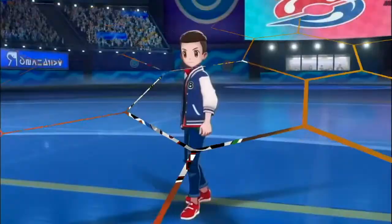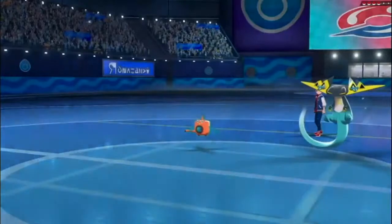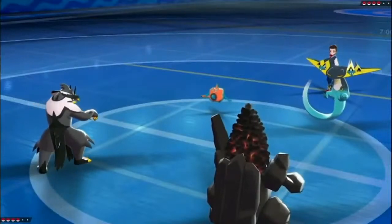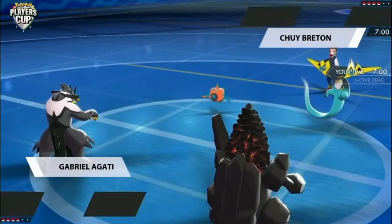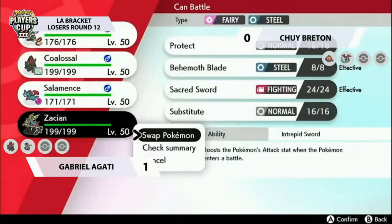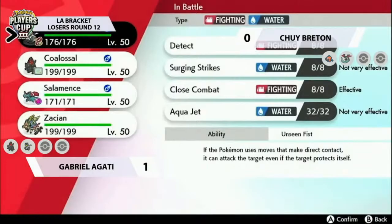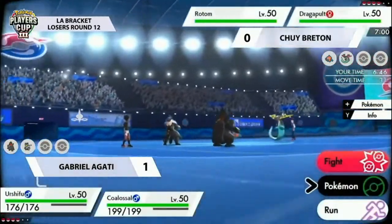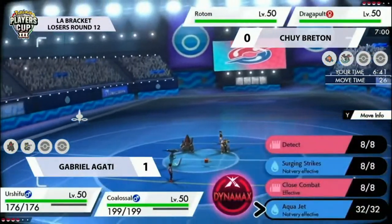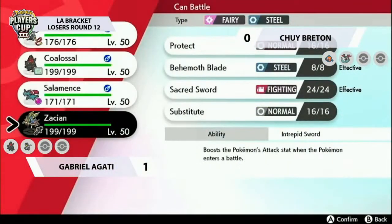Let's keep the momentum rolling and jump straight into game two. Very interesting choices from the Venusaur there. We see Dragapult and Rotom coming out from Chewy — great to see the Rotom out in action once again — paired up with Urshifu and Coalossal on Gabrielle's side. I wonder if Coalossal will try to get its boosts up again, and you think: why not? You went for it in game one and it worked out pretty well — you've got to contend with something like the Eerie Impulse, but that Rotom could be a little more threatening this time.